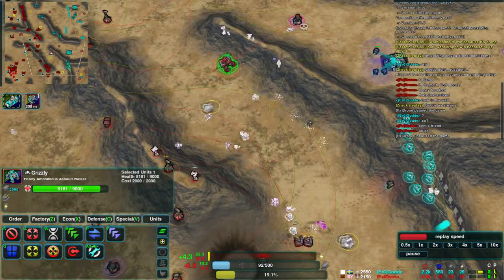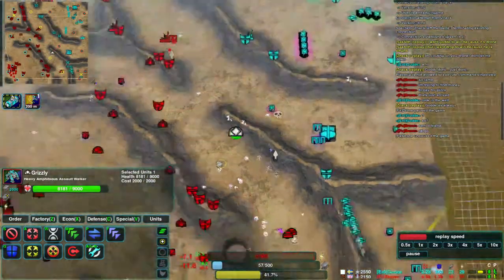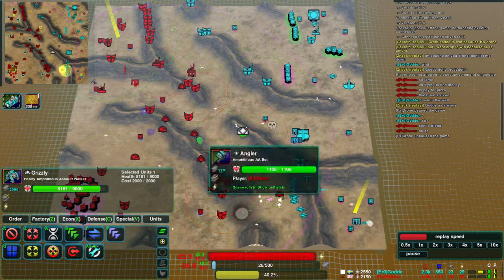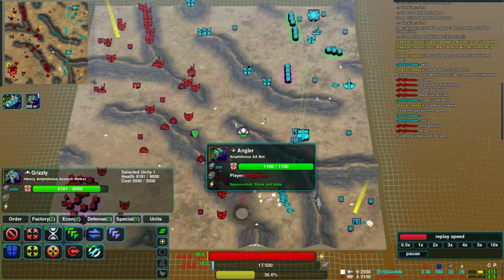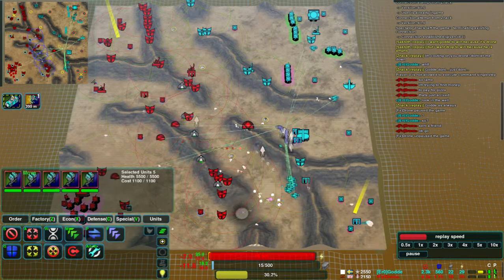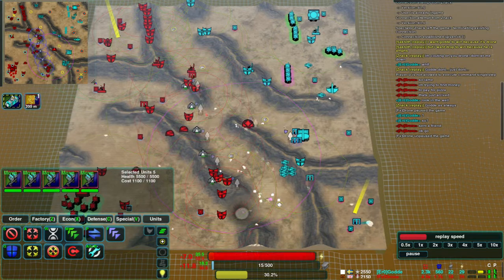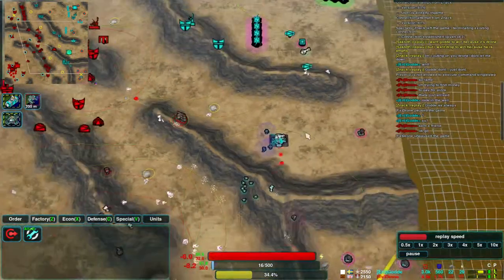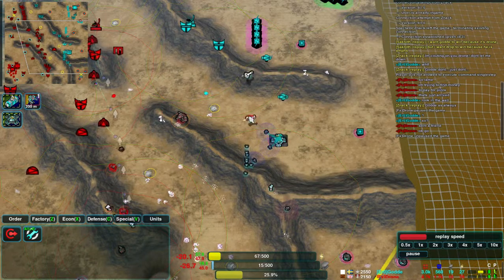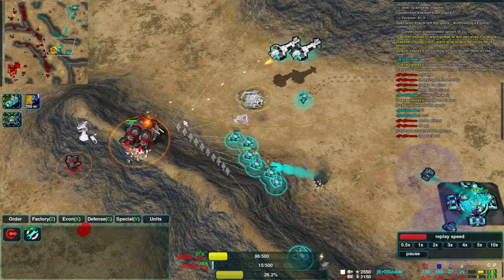The grizzly is coming forward — a very powerful unit, but not got much to fight against at the moment. Drone is also building quite a few anglers — there are five already with more queued up. He's seeing that Guard has been building a second factory with some brawlers going. So he really needs to defend that grizzly to not lose it to these brawlers.